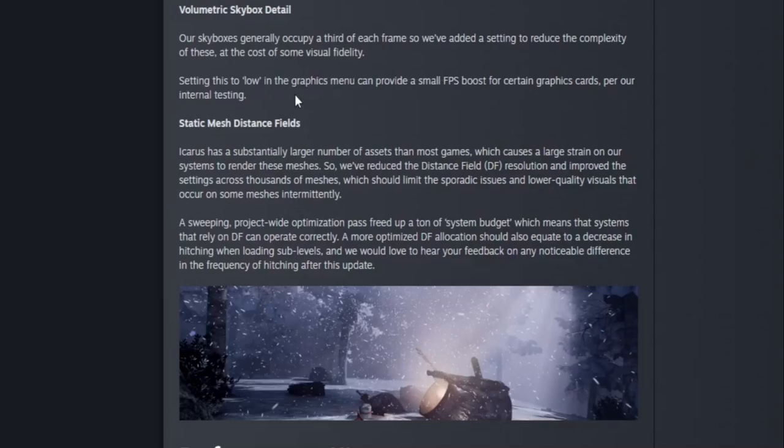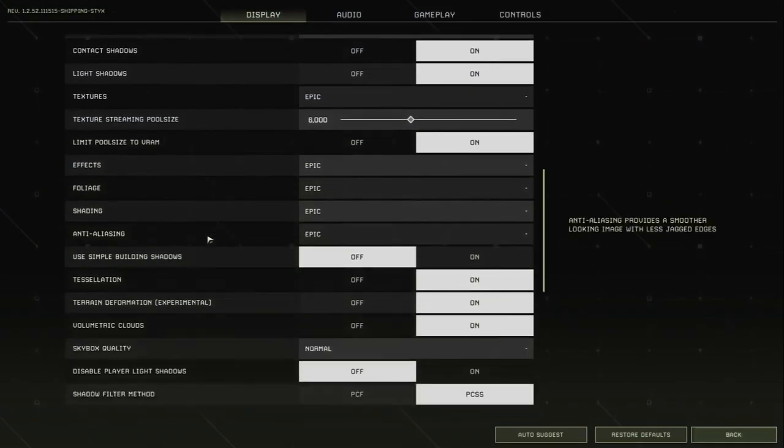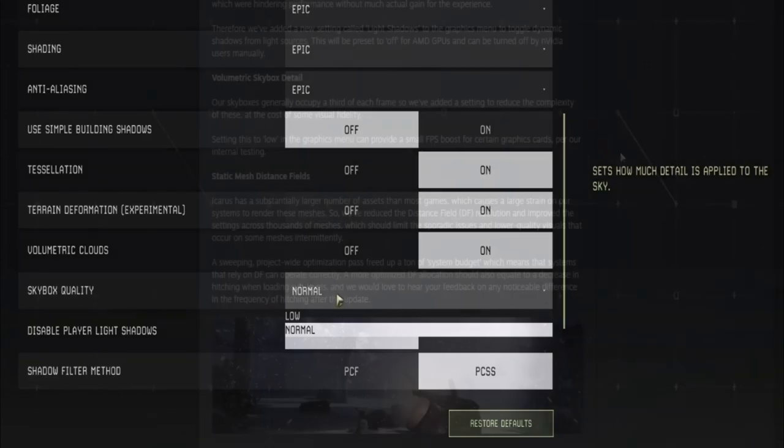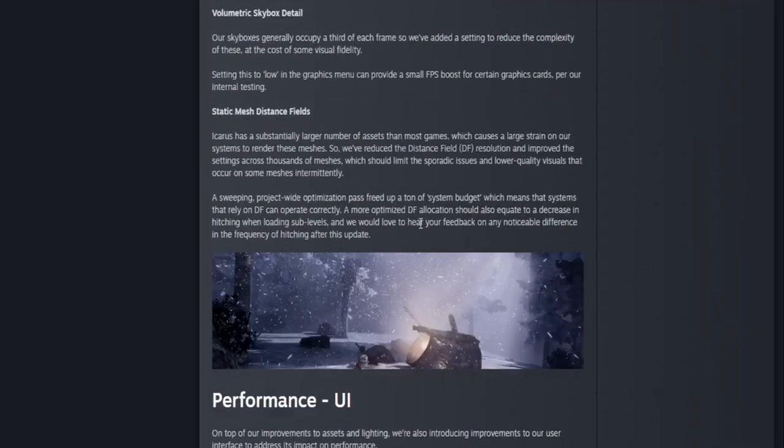In Settings > Display > Quality, towards the bottom you'll see skybox quality which can be set to either low or normal. They also cleaned up static mesh distance fields and are optimizing that as well, freeing up a ton of system budget so the system can rely on distance fields to operate correctly. They state that feedback on any noticeable differences in hitching frequency after this update is much appreciated.